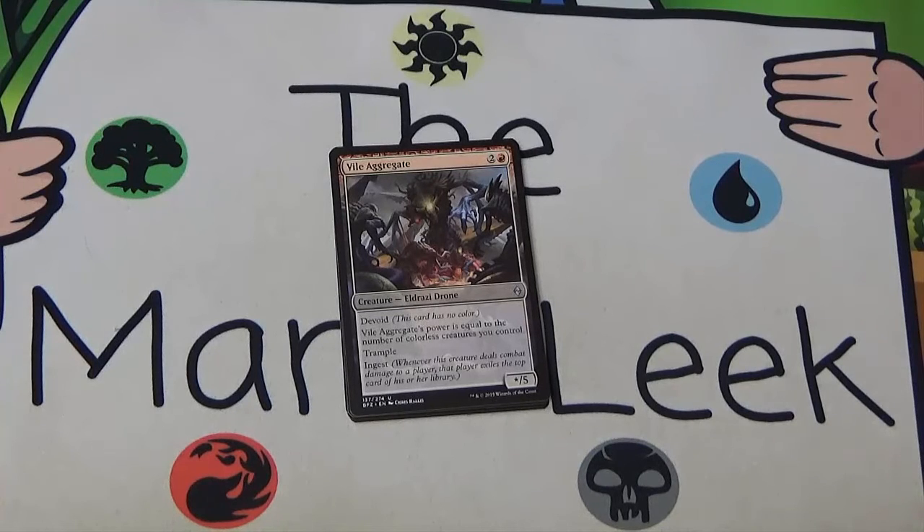Into the uncommons we've got a good one — Vile Aggregate, two and a red for a star-5 creature. It's devoid. Its power is equal to the number of colorless creatures you control. It's got trample and it's got ingest. This guy is insane — super super good. In the blue-red colorless deck, or the black-red colorless deck to a lesser extent, this will often be a 3/5, 4/5, and can get out of hand at 6/5, 7/5, 8/5 depending on the scion producers you have. The trample means damage gets through. The ingest means it powers your processors even with trample. Incredible for three mana — totally first pickable.